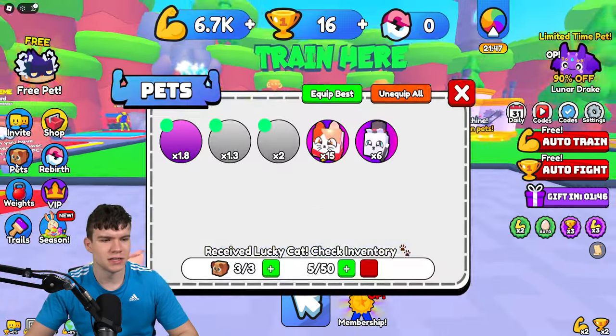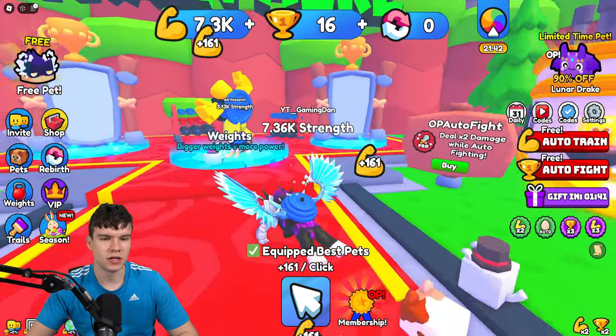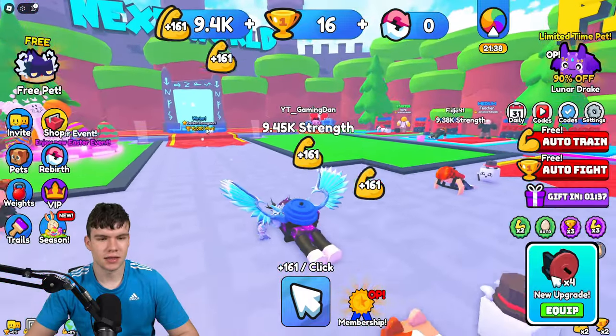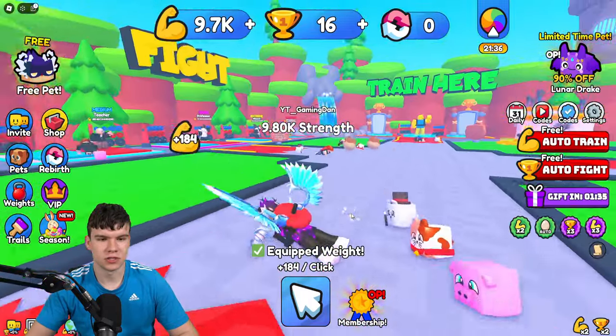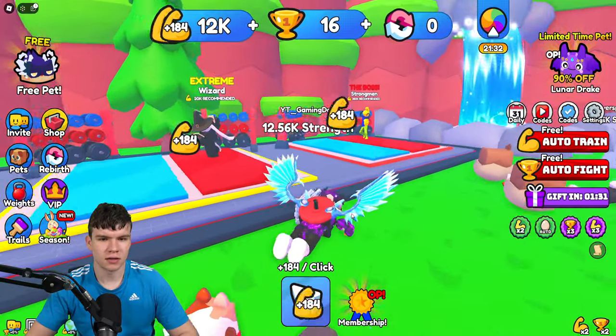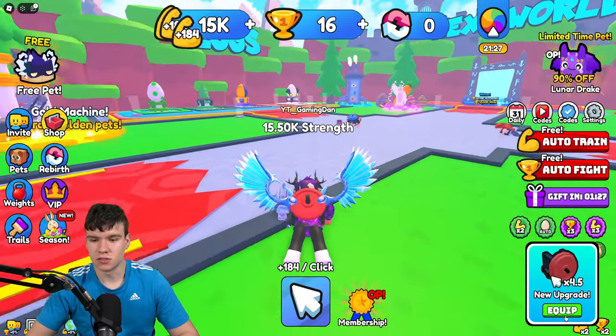I've got this OP lucky cat that I can quickly claim. Let's see how good this pet is — 15 times! That is a very very good pet, we'll definitely be equipping that right away. We need 10,000 wins to get to the next area, and we also need to defeat the strongman. We've got 10k strength right now and the strongman requires 350k, which is quite a bit.